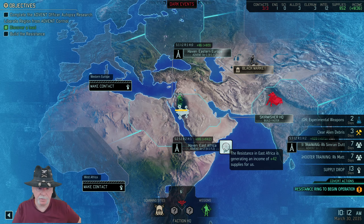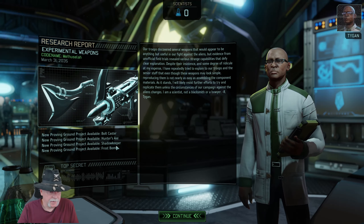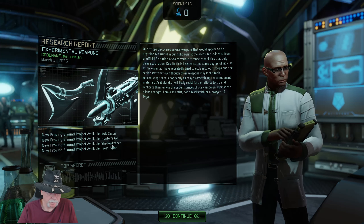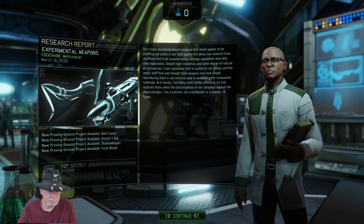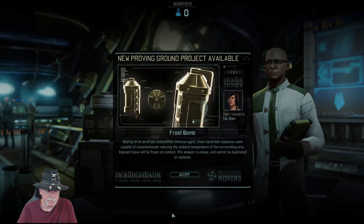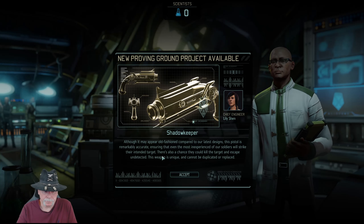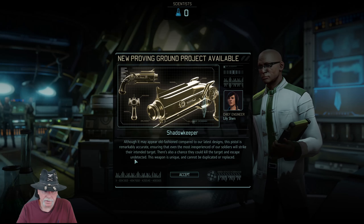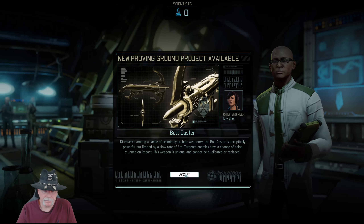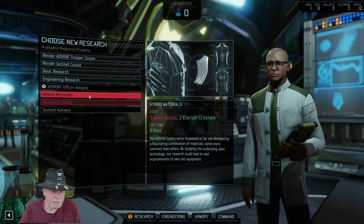Let's continue to build the ring — we're not going to be able to do this here unfortunately. We completed our research in remarkable time, Commander. Commander, with the Advent officer currently in cold storage, we should perform the autopsy as soon as possible. This bolt caster — I don't know if I need that, but the frostbomb for sure we're going to want. But we have to build the proving ground first. There's also a chance they could kill the target and escape undetected — we might build some of these.